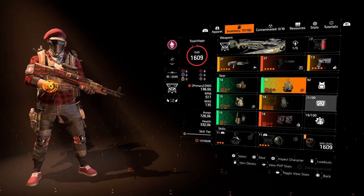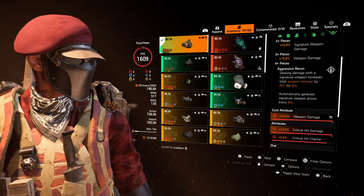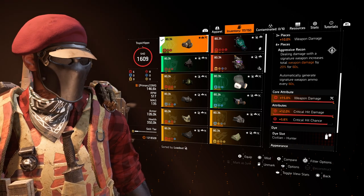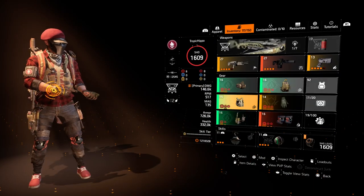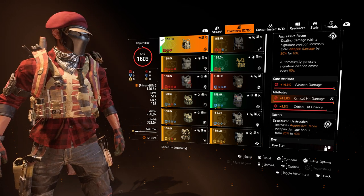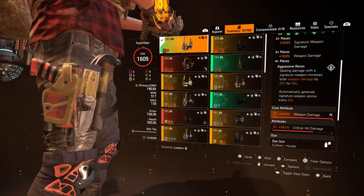We're using the Tip of the Spear gear set, starting with the mask. The core attributes are weapon damage and crit damage across the board, with crit chance mods to supplement — going for the trifactor of weapon damage, crit hit damage, and crit hit chance. The chest piece is rolled the same way with the special talent, which is very important: it increases the Aggressive Recon weapon damage bonus from 20% to 40%.